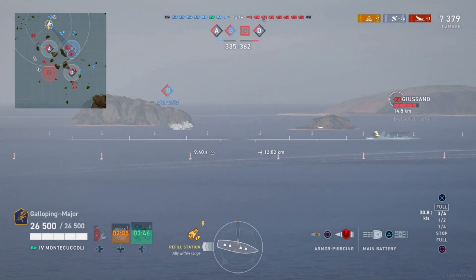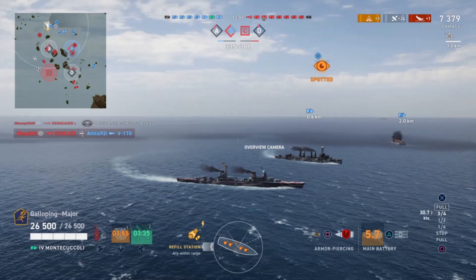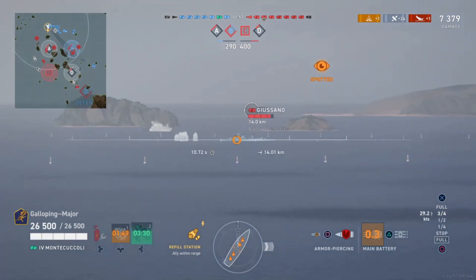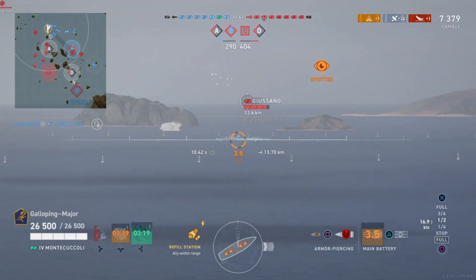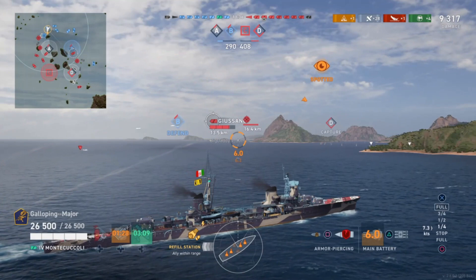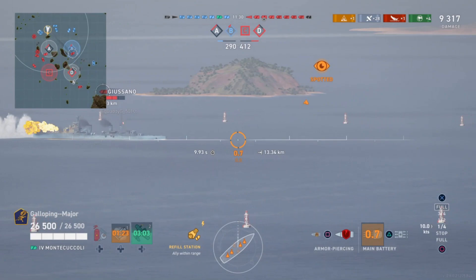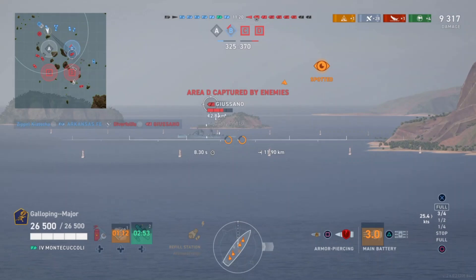I'm just seeing the Cassano in our base — let's see what we can do. I'm going to make sure I keep this island between me and the enemy. Friendly Omaha is up, I'm just going to make sure I don't get in his way. I think he's actually slowed down as well. Let's see if I can just get my tail past him. There we go. The Cassano has actually stopped still.